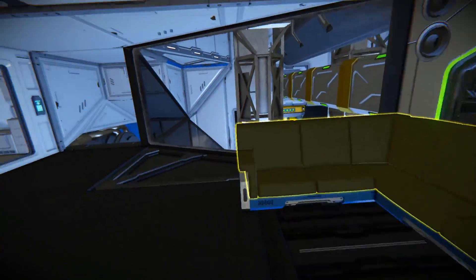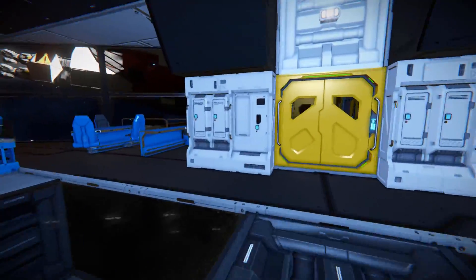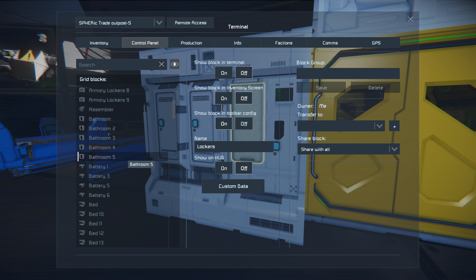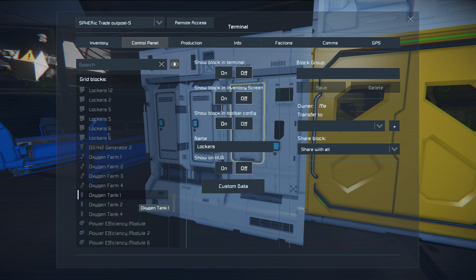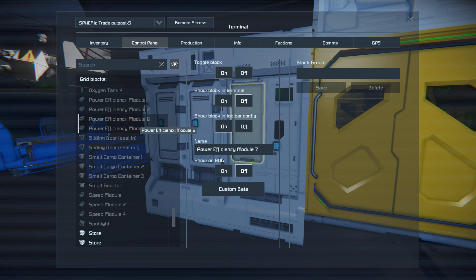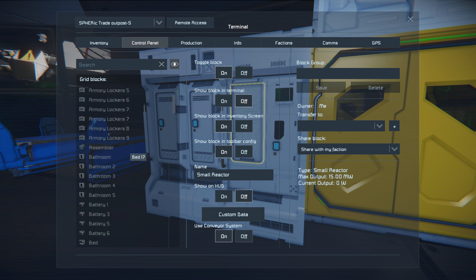That about covers the interior and exterior of this lovely station. Going through the command panel — we've got our lights, power, air vents, armory lockers, assemblers, plenty of bathrooms, lots and lots of beds, contracts, lights, desks, gravity generator — just one of them — three hydrogen tanks, lots of lockers, lots of oxygen farms, oxygen tanks, lots of efficiency modules which I don't think are connected up to anything — those are the ones on the hydrogen tank — a small reactor as backup power, fast stores, panels, yield modules. Yes, quite a lot of stuff in there.